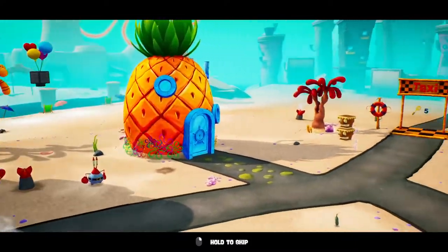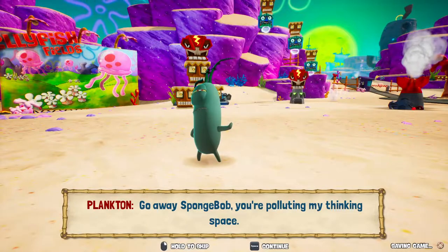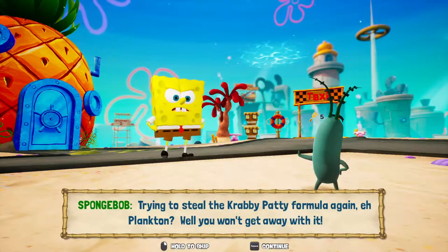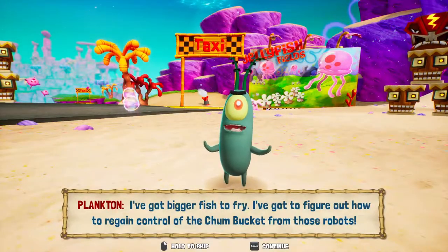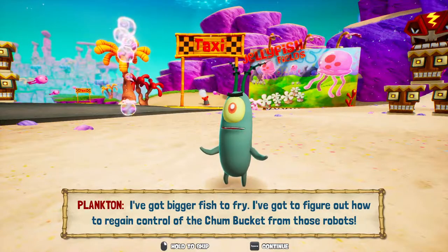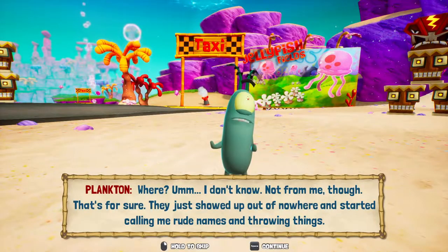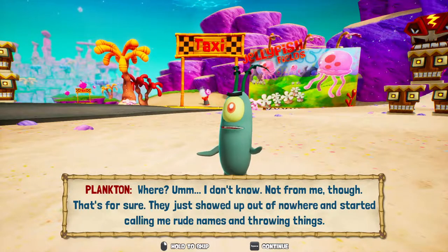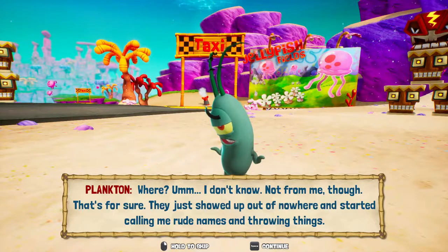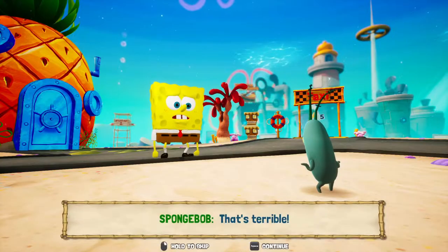All right, so now we're out here. It's Plankton. You're polluting my thinking space. Trying to steal the Krabby Patty formula again, eh, Plankton? Well, you won't get away with it. I've got bigger fish to fry — I've got to figure out how to regain control of the Chum Bucket from those robots. They just showed up out of nowhere and started calling me rude names and throwing things. And they bent all my spoons! I love those spoons like they were my children! That's terrible!